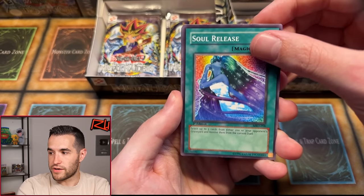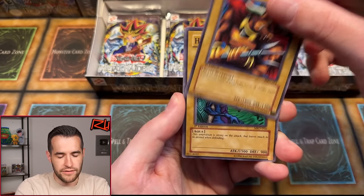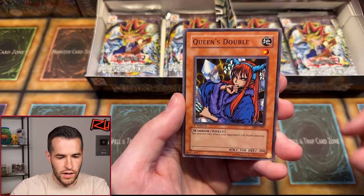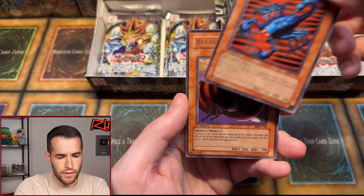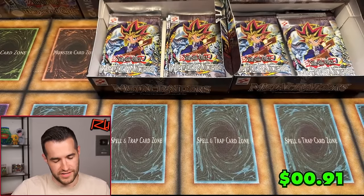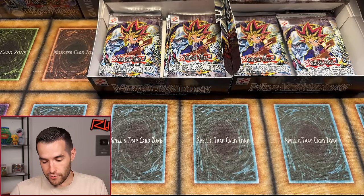Soul Release — pretty good common — Water Harmonix, Battle Steer, Cheerful Coffin, Queen's Double — haven't seen that yet — Lady de Fe, Steel Scorpion. And Blade Fly. That is the one you just don't want to see. Fortunately the buyer has already done really well, otherwise I'd feel really bad. That's not amazing.